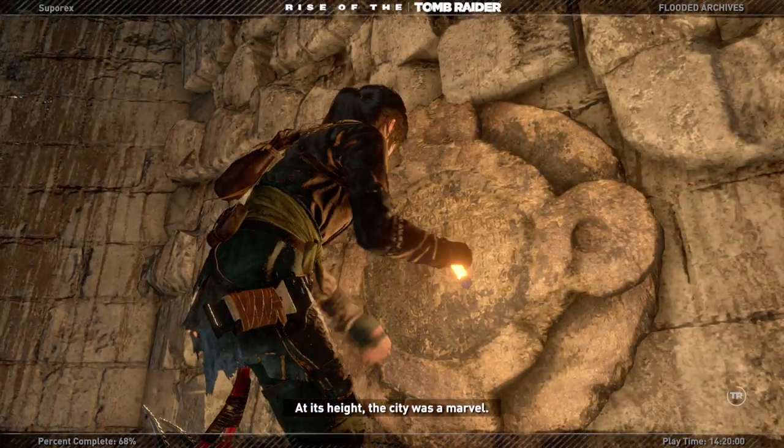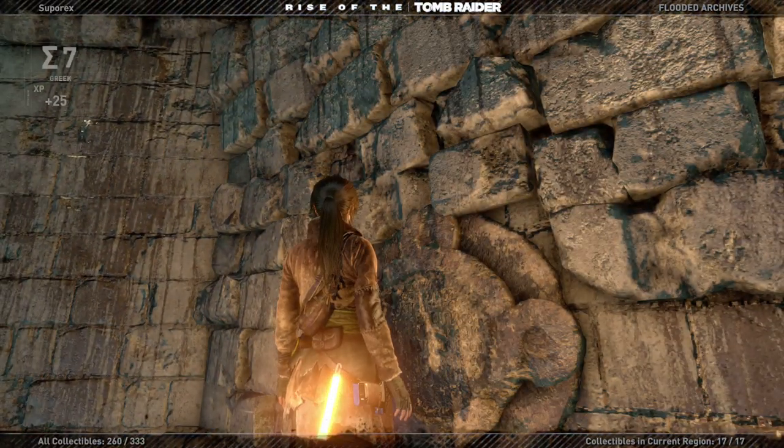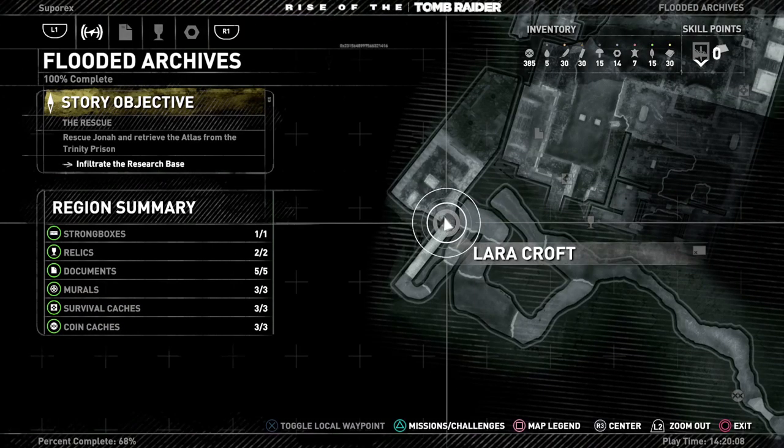Alright. I think Soviet installation is the only one left. Abandoned mine - we definitely missing stuff in there. No - seems abandoned mine is done. So, Acropolis - we have some stuff in Acropolis. Caches and some other stuff.